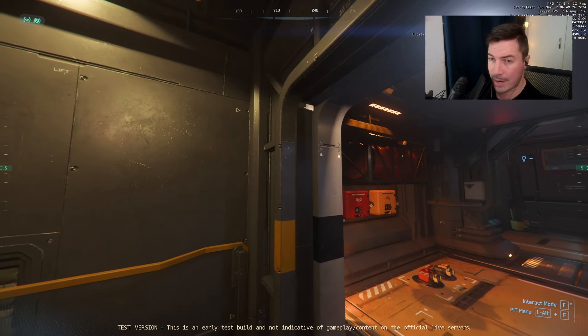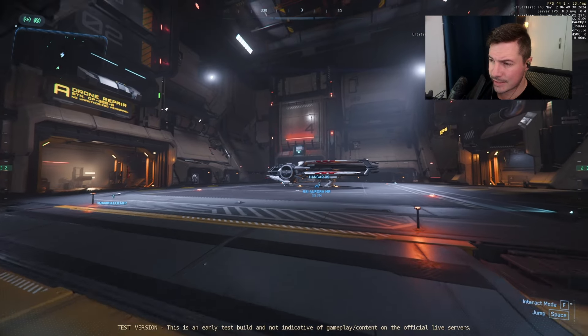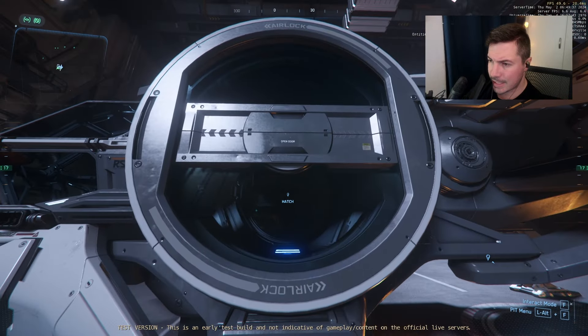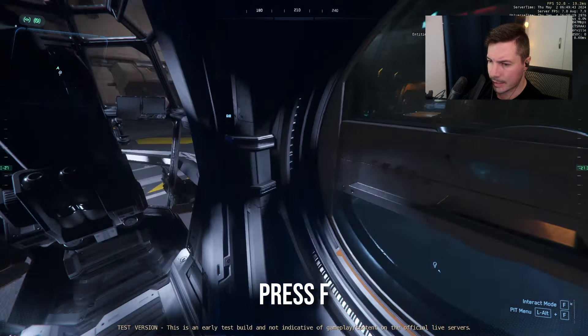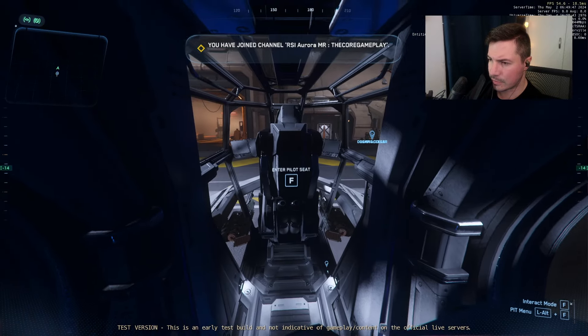Flying is quite easy once you know the key bindings, which is why this video is here. This is my first little ship, a little Aurora. There's the hangar up here. The first thing you want to do is get inside — the door is opened by pressing F. We can enter, close it, and so forth.